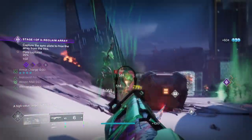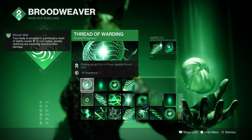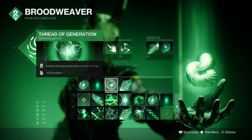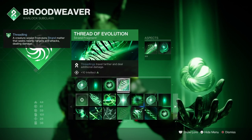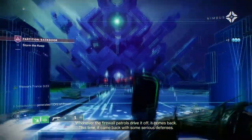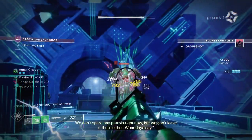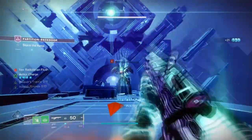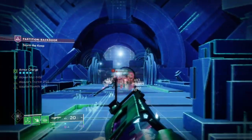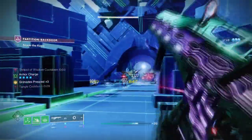Looking into how Weavermind works and how we plan to use Shackle grenades, I decided that the following fragments allow us to cover the build 50-50. Thread of Warding: picking up an Orb of Power grants Weavermind. Thread of Wisdom: defeating a suspended target with precision final blows creates an Orb of Power. Thread of Generation allows damage to regenerate grenade energy, and Thread of Evolution allows Threadlings to travel further and deal additional damage. The main fragment you must have is Thread of Warding so we can create Weavermind upon collecting Orbs of Power. Putting the fragments into two camps will help with making the build work effectively: Thread of Warding and Wisdom in Camp 1 will allow us to sustain Weavermind through simple actions, while Thread of Generation and Evolution will support our grenades and make our rifts a bit more deadly.